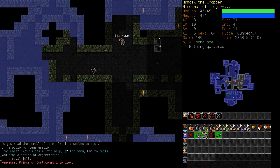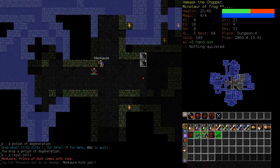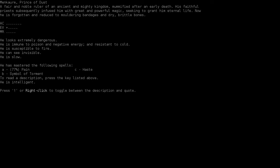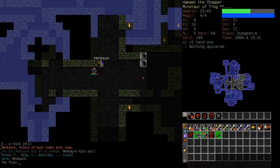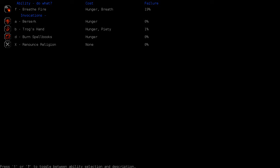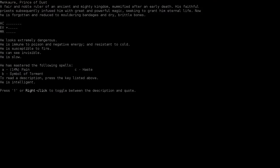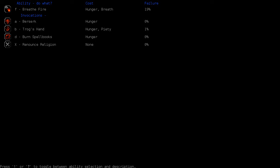I don't normally see this guy just wandering around the dungeon. He just hit me for half my health. What are you even wielding? He knows the Pain spell as well — 77%... what is that percentage? I could do a Trog's Hand and breathe fire on him. Is he susceptible to fire? Yeah — breathe fire on him. That was good, nice.